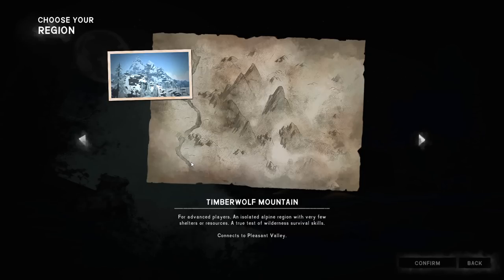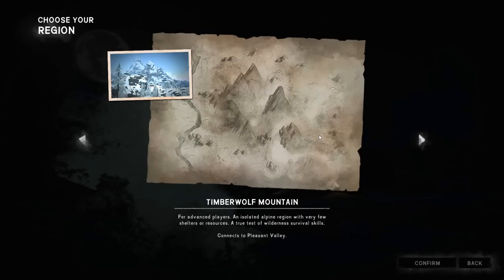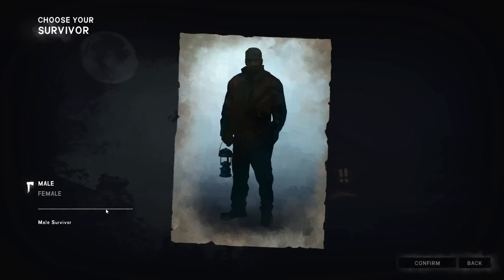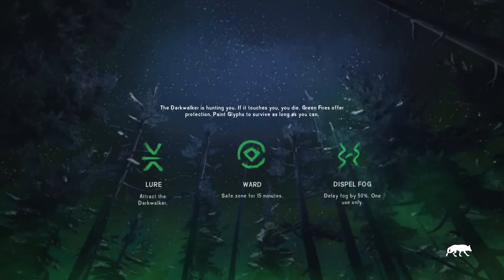I would recommend starting out in Timberwolf Mountain. That's just my advice. And once I explain to you what the objective is, and how you win this game mode, and how you get the badges, that'll make a lot more sense. Your starting position in this game really, really matters to the point where it will get you killed. So let's dive on in. We'll start on T-Wolf Mountain. We'll go with Commander Shepard right here. I'll just name this YouTube real fast, and then we'll dive straight on in.